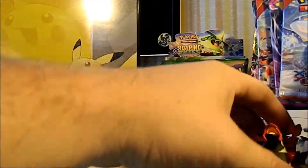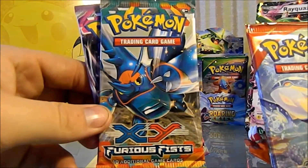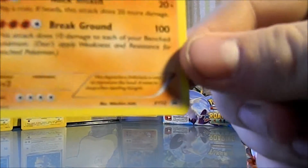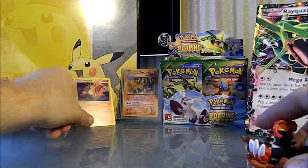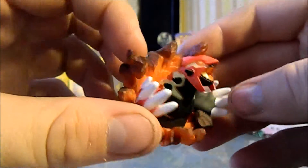Now that I have it pulled open, this is what the contents look like. Two Primal Clashes, one Furious Fist, and one Phantom Forces. Hopefully we'll get some good pulls. It came with the Groudon promo — XY52 holo foil Groudon. It's a really really nice card. I love my promos. And we have the Groudon figurine — pretty cool. Put it right in front of my boy Charizard.